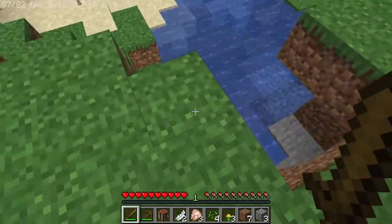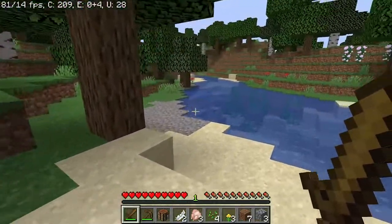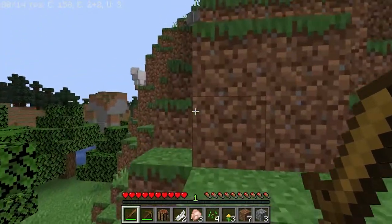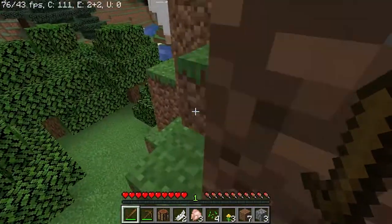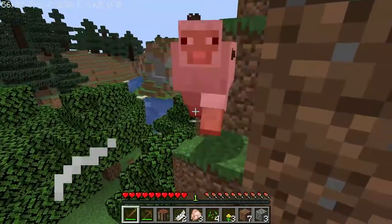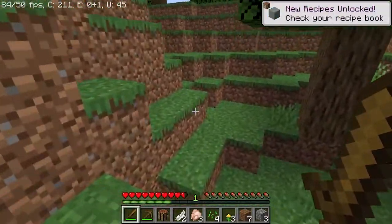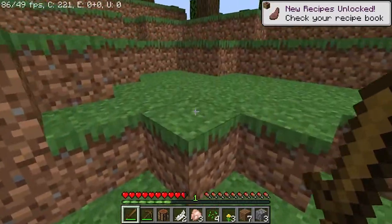Flower forest — yucky. Sheepy sheep, and a wolf. That's pretty handy. One of my favourite things in this game is going caving with wolves — they just annihilate everything.